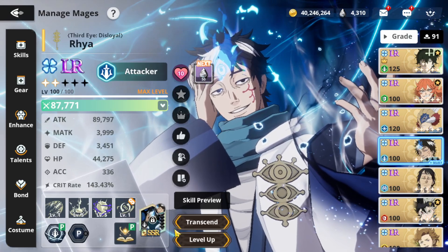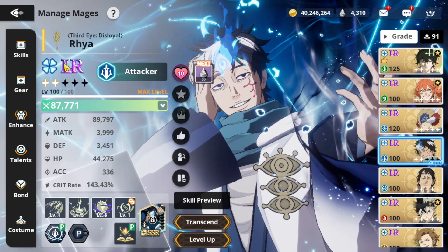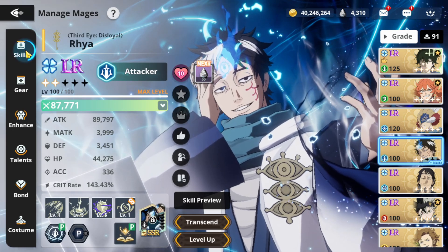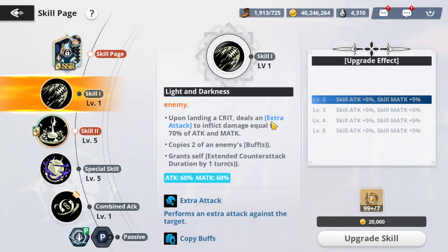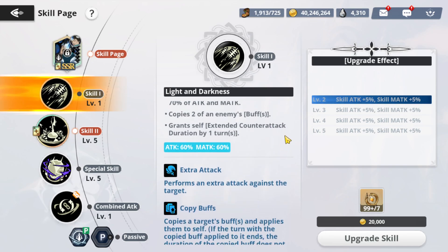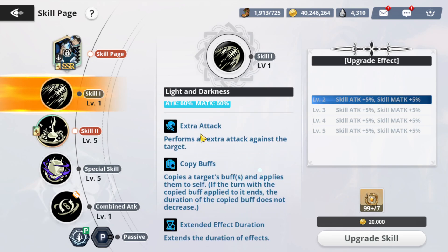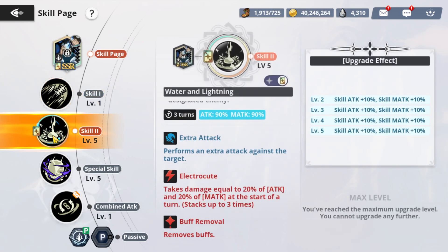What's up guys, it's your boy Blaze G back for another video. Today we have Third Eye Disloyal Raya, a blue attacker. I'm gonna showcase him and go over his skills. So he does a lot. His first skill: upon landing a crit, he does an extra attack to inflict damage equal to 7% of your attack and magic attack, copies two of the enemy's buffs, and grants self extended counter-attack duration by one turn. He performs an extra attack against the target, copies buffs. Looks like a decent skill.